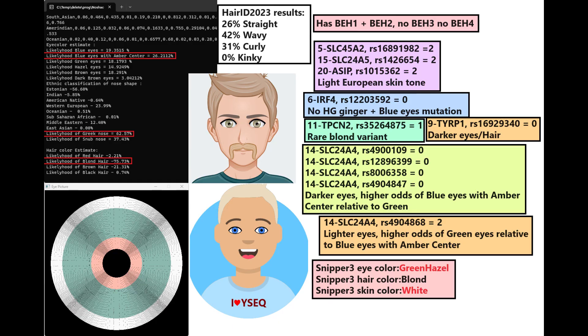This is what he is predicted to look like. With Manasakotu, he's predicted to have blue eyes with an amber center, a Greek-shaped nose, and blonde hair. He's got BH1 (blue eye haplotype 1) and BH2, but does not have blue eye haplotype 3 or 4. With HeadID, he's predicted to have wavy hair, followed by curly hair, followed by straight hair, and definitely not kinky hair.